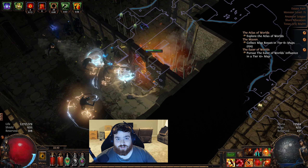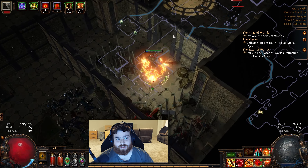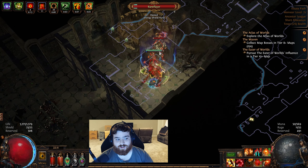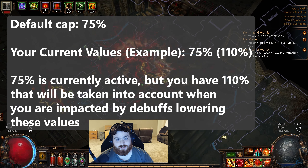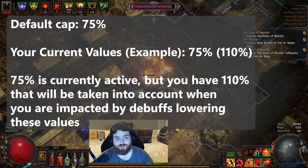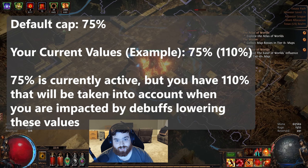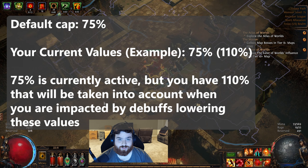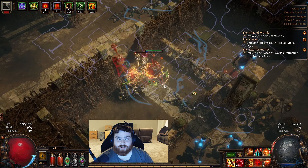Keep in mind there are caps to these resistances. At default, the cap is 75%. You'll see another value to the right in parentheses that will be your actual value, but you will only see 75% of that being reduced because that's the game's cap. You can build more than this because there are things that will reduce your current resistance below that threshold — so if you build 100% and you have a debuff that reduces it by 30, you go from 100% down to 70% instead of from 75% down to 45%.